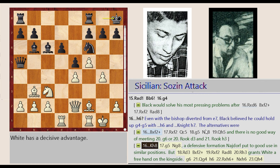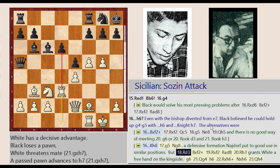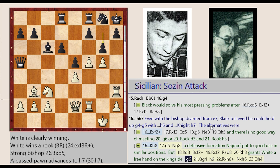King G8-H8, G4-G5, Knight F6-G8 — a defensive formation put to good use in similar positions. But Rook D1-D3, Bishop B6 captures F2, Rook F1 captures F2, Rook A8-D8, Rook D3-H3 grants White a free hand on the kingside. G7-G6.